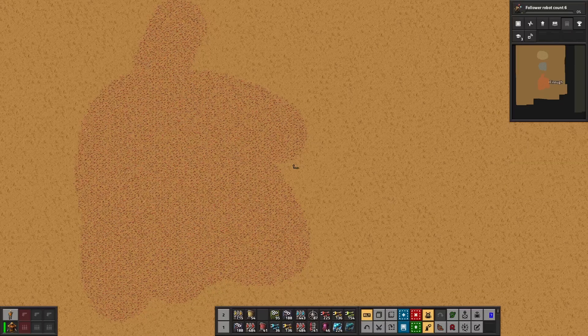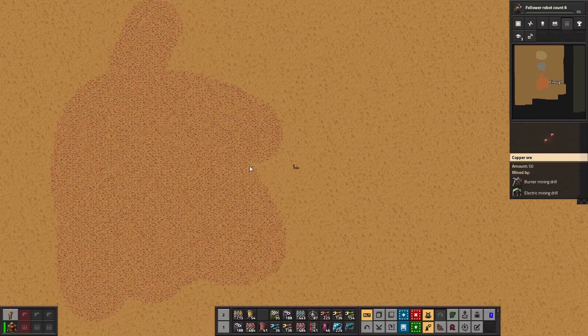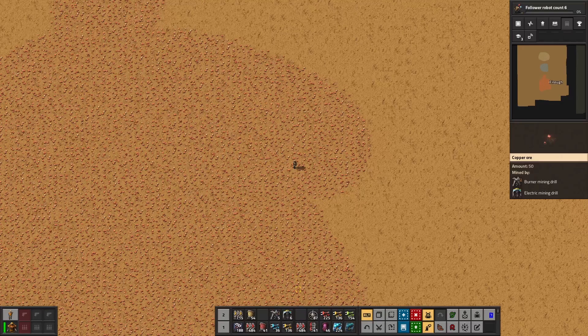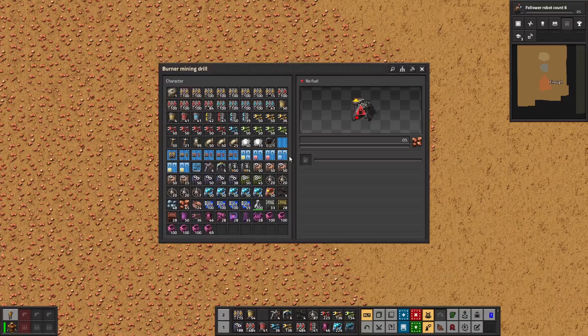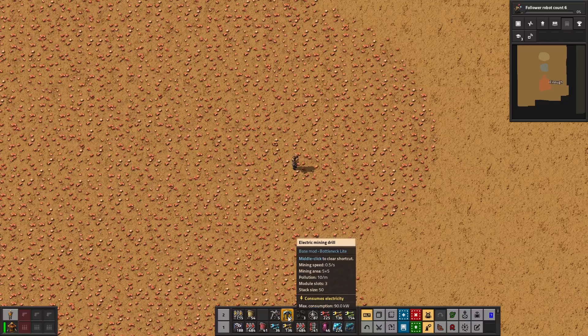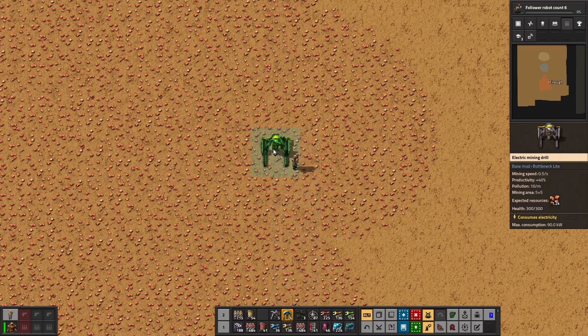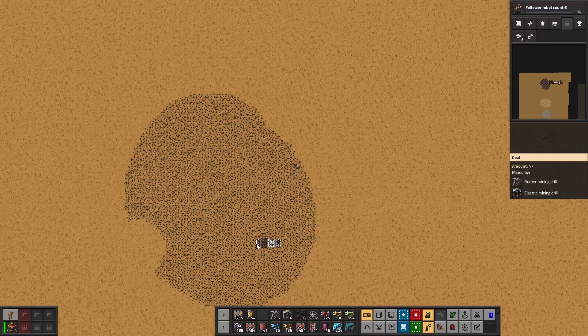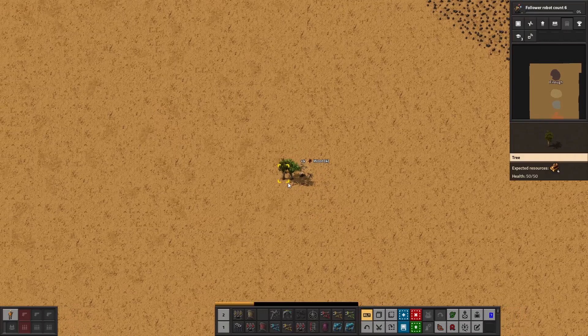Once those resources are found they need to be gathered. At the beginning the only way will be to mine them with a pickaxe, but quickly after that it will be possible to build burner mining drills. These drills require fuel to work. Later on in the game those drills can be switched for electric mining drills, which take more space and cover a larger area to mine, but require electricity. The fuel for burner mining drills can be found as coal or as trees that can be chopped.